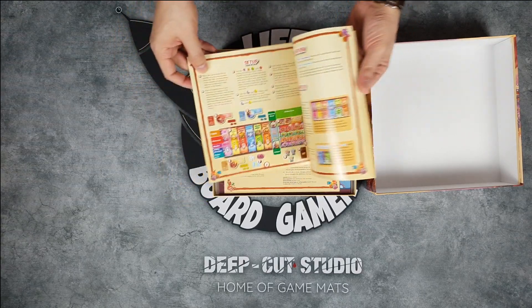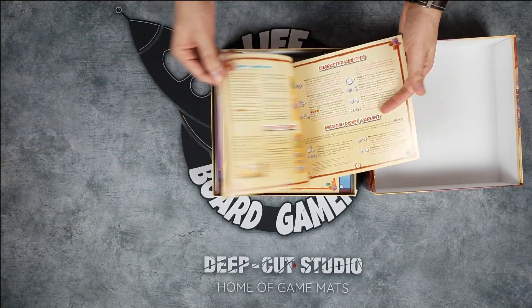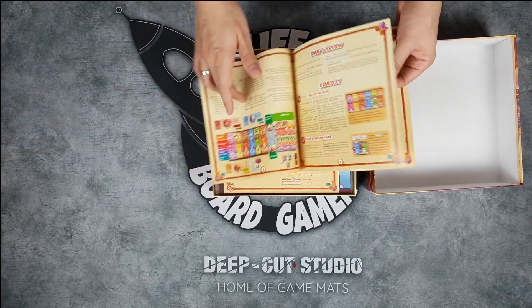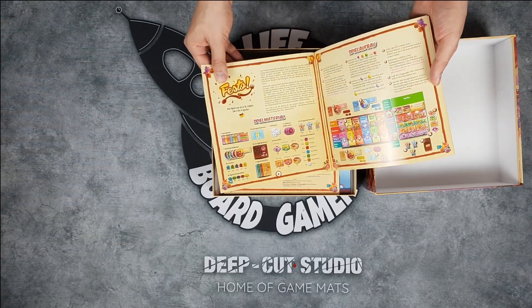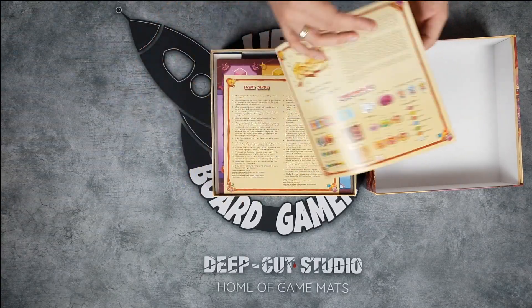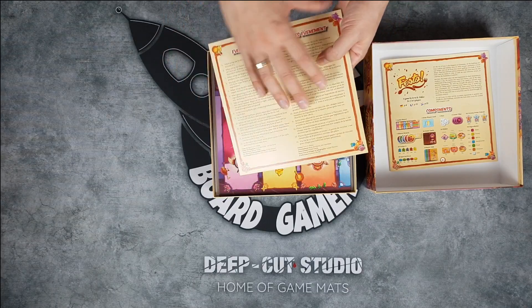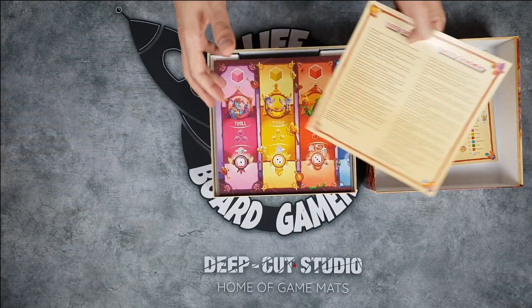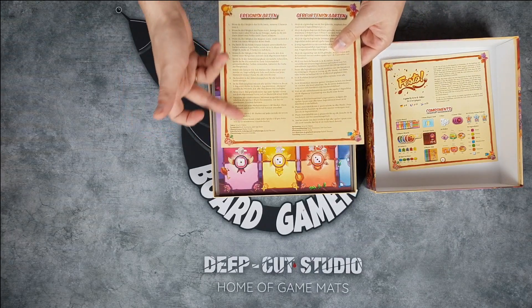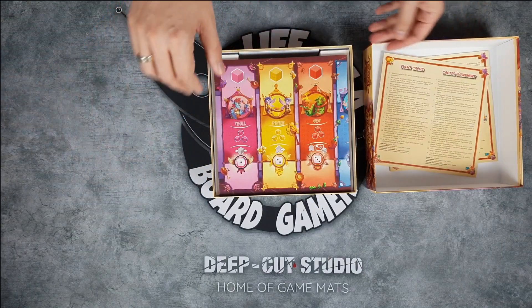First of all you have the rulebook, as always, and it's a really super easy game. This is all the rules you need to know — about six or seven pages of rules, then some abilities, then rules in another language. Then you have a sheet that explains each card in the game, because each round is affected by a card. There are 14 different cards and you play four rounds, so replay value is super huge.